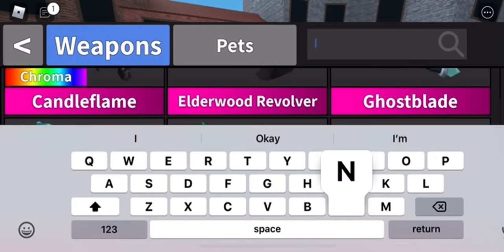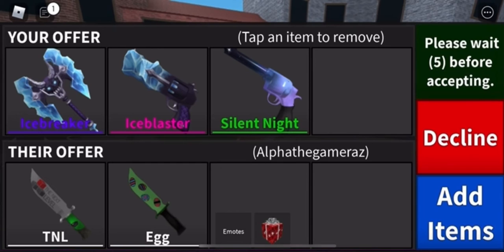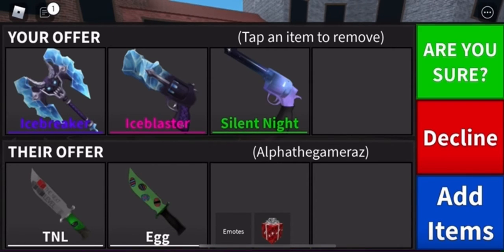I'm offering my ice set and my night gun for this because I have five of them. I think this is a pretty good trade. I would definitely do this. This is really cool.